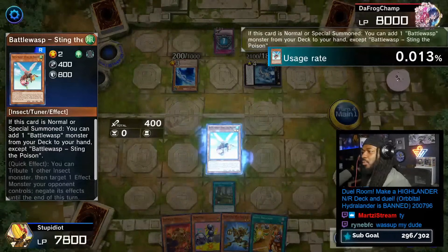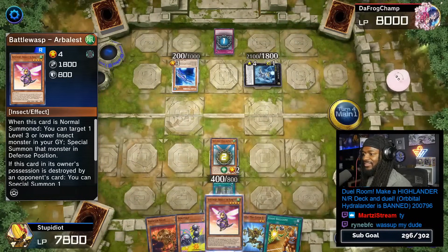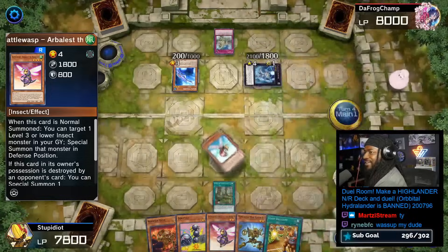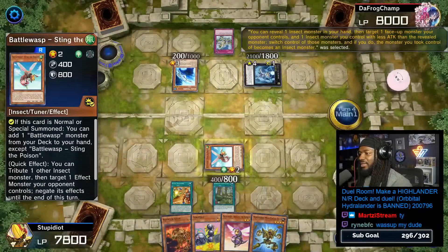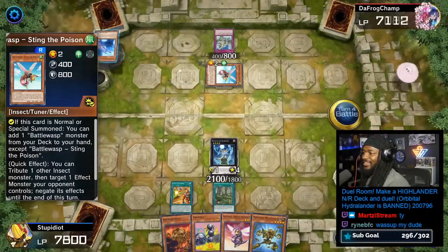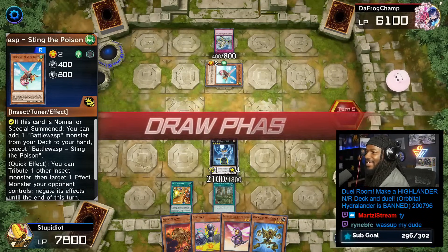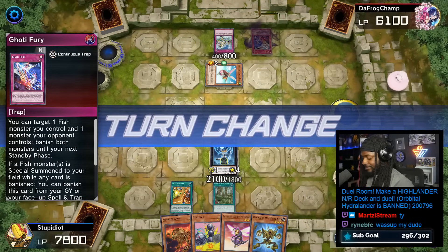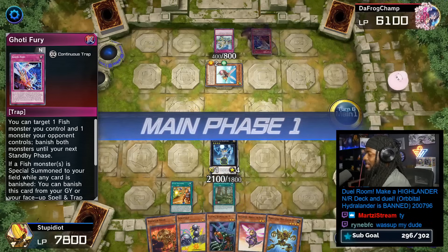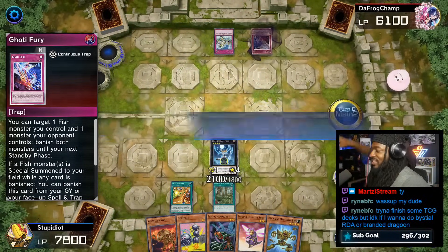We'll summon out Poison Sting, which can then activate its effect. We'll get Rapid Fire, activate Ballgame — it reveals our Rapid Fire and we get to take our opponent's monster. That's kind of crazy, and it's an insect now too. Xyz Summoning may not be the best thing in the world. You got to remember when you Xyz something, you give up two of your monsters — not always the greatest proposition.